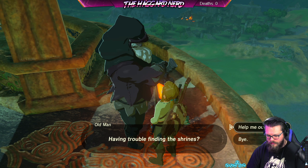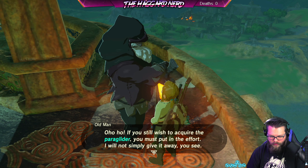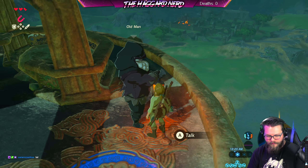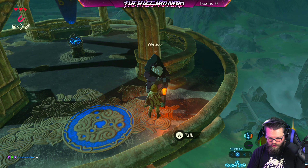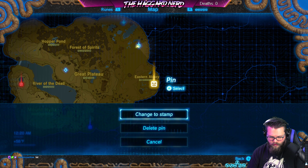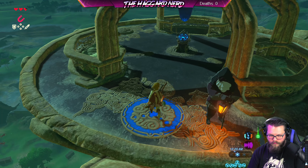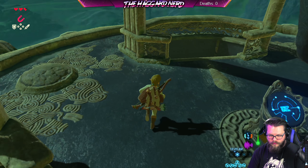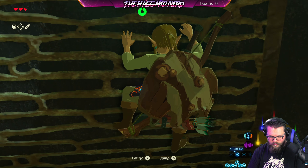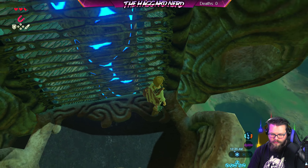Having trouble finding the shrines? No, I'm good thanks. If you still wish to acquire the paraglider, you must put in the effort — I will not simply give it away. Alright, so let's check the map and see what the closest shrine is. The closest one is going to be here — let's just hop down and follow that. There's no instant travel there since we haven't been there yet. Okay, let's try not to die again this time.